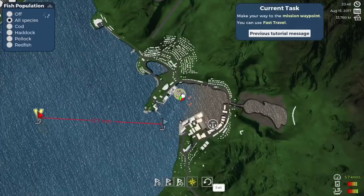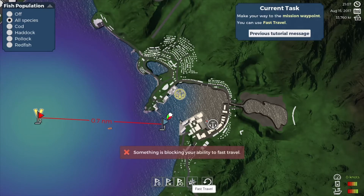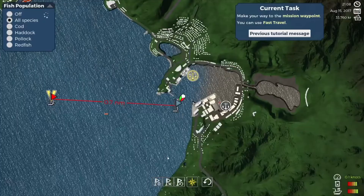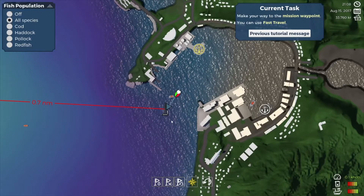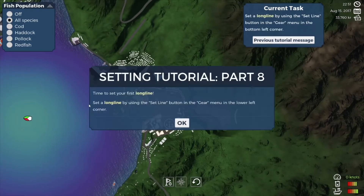Let's go back to the map - where's our fast travel button? Something is blocking your ability to fast travel. Another boat - really? There it is, you see him. Let's continue to fast travel. Nice - time to set your first long line.